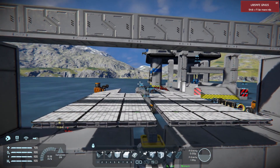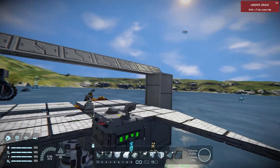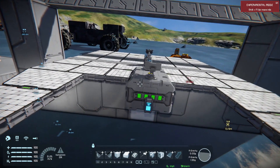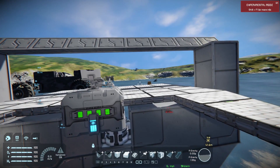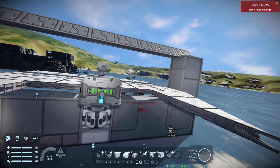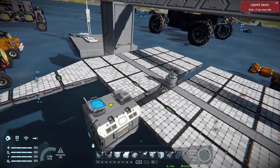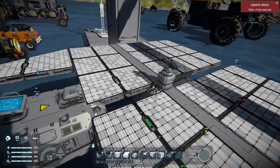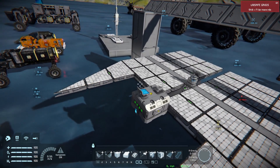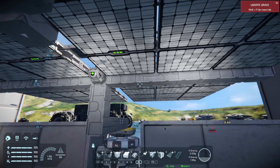Does it need thrusters? No - we could put hydrogen thrusters on it but I don't want to. The idea is to just plonk it up in space, have the mothership disconnect and fly away. We won't put it at exactly 50 kilometers - more like 45 - to give a five kilometer window for any drift. Now it needs a paint job.